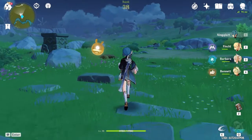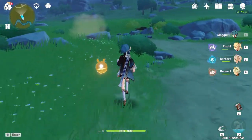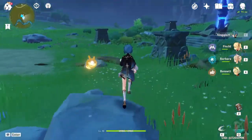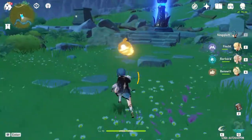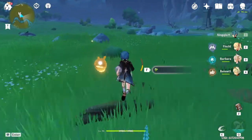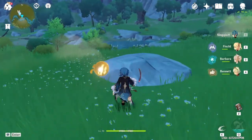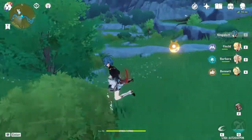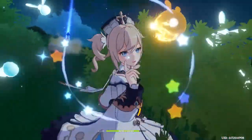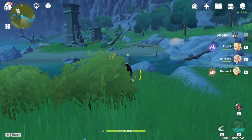So the first location is by the Statue of Seven in Windrise. I have already collected them, but look at the area where I'm circling — you'll find about three to four of these in that location. There is also more by this little river over here, and you can find those there as well.